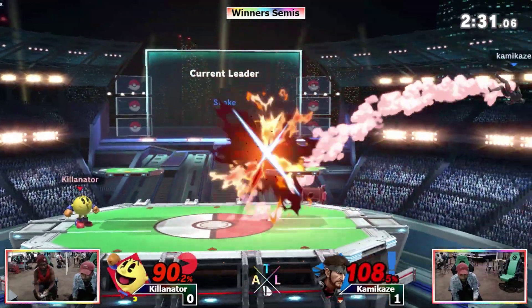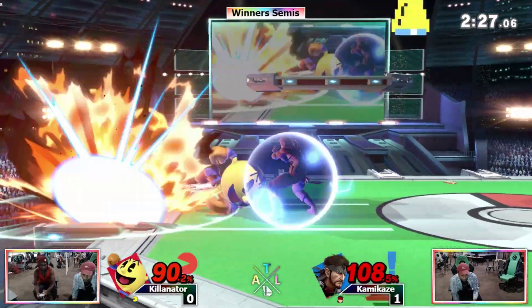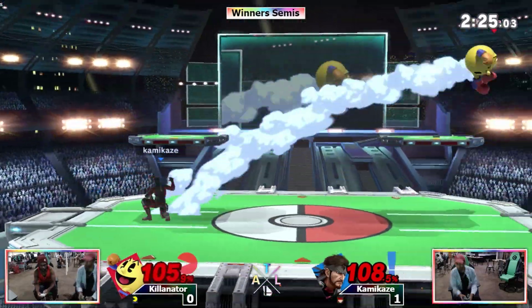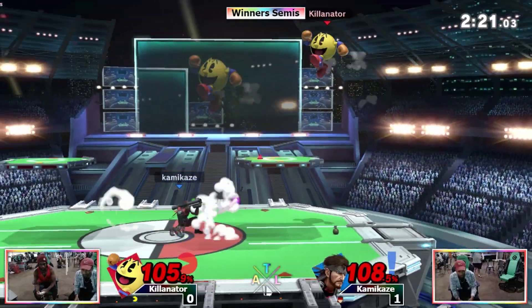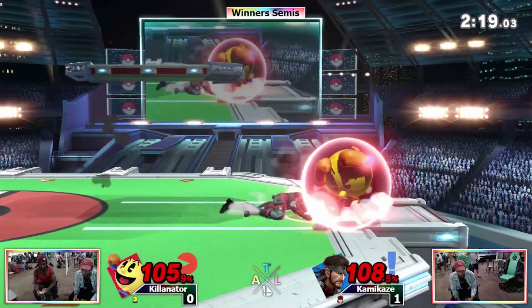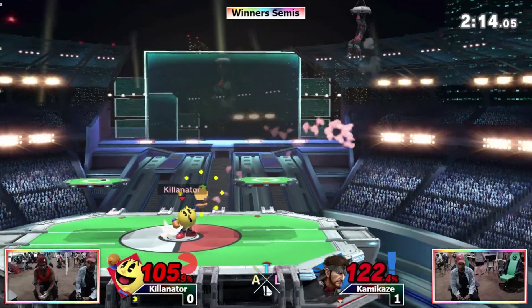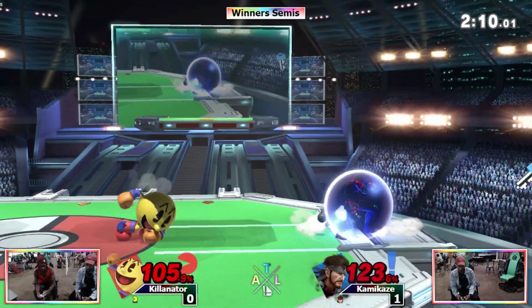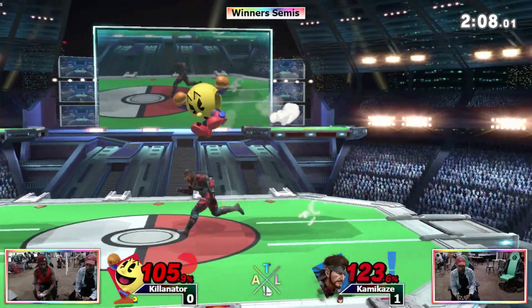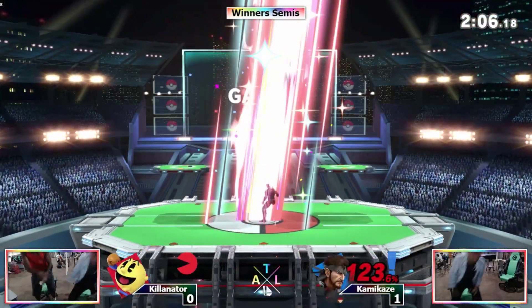Willing to go off stage and do that. Killinator now in a disadvantage situation. He goes for the Bell on shield and doesn't quite get it — too big of a risk at that percent, I think. C4 is scary at this percent, so scary. Where is the C4? I don't even know.